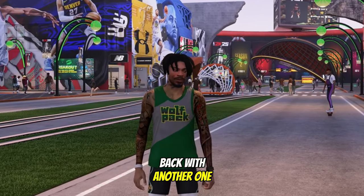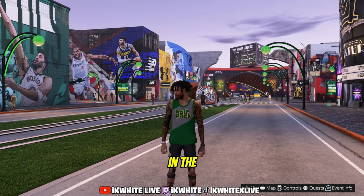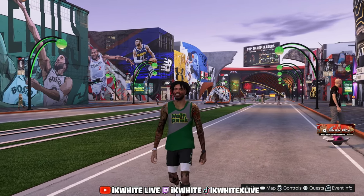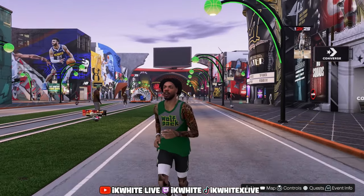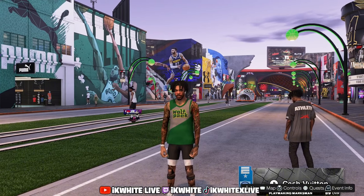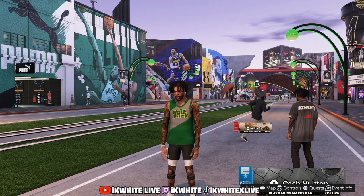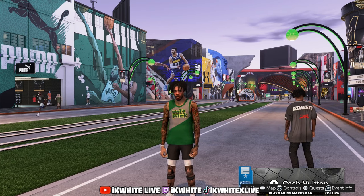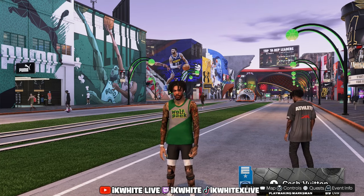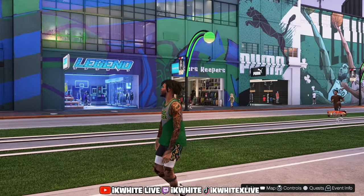What's good chat, we back with another one. Today I'm gonna be showing y'all the best jump shot I found in the last 24 hours. This is my 6'6 demigod build, shot-creating three-level threat — definitely the one. I've been practicing and grinding all night to figure out a jump shot for this build and for any 6'6 builds out there.